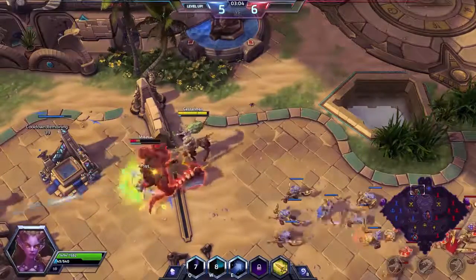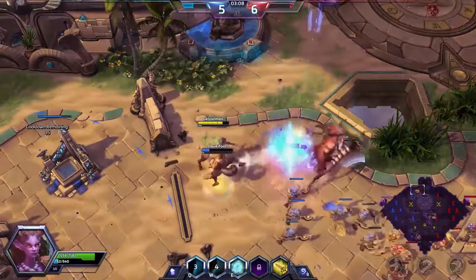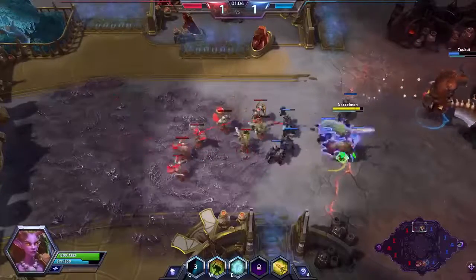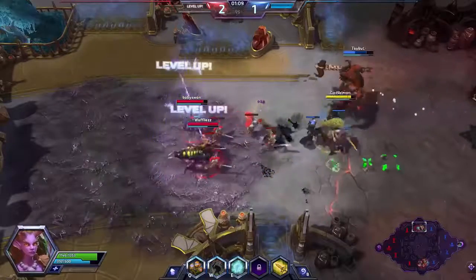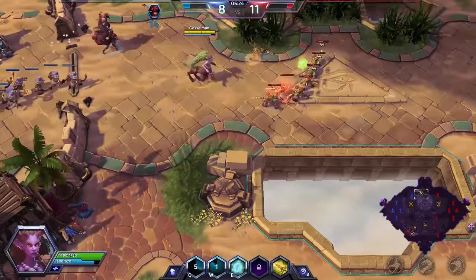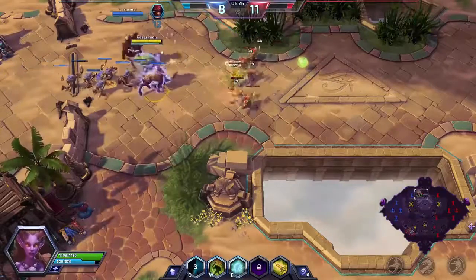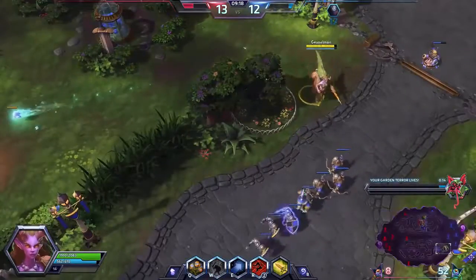Lunara's tool set is all about positioning. She brutalizes enemies that have poor positioning, she rewards great positioning, and she gets absolutely crushed if positioned imperfectly. Unfortunately, in the early game Lunara is a sitting duck — she doesn't have much wave clear until she gets a few talents in, and has an HP pool of practically zero. She is a much bigger bully in the late game, but these weaknesses still persist.